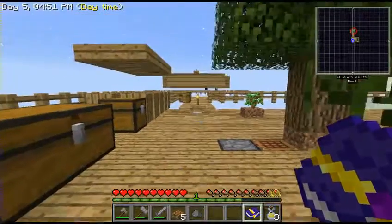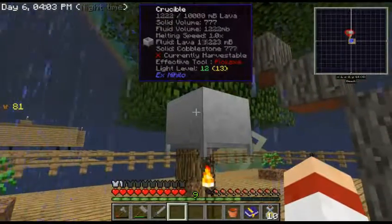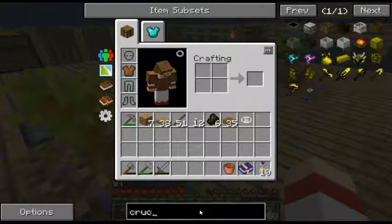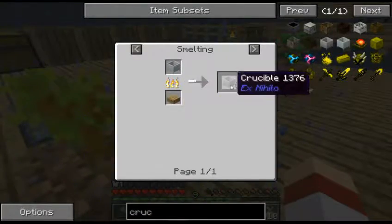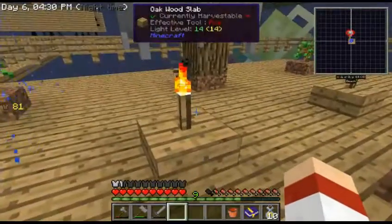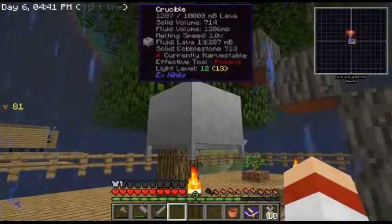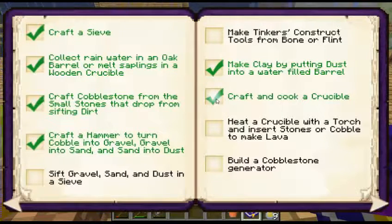Next time I'll hopefully have already made a crucible and started making lava, or maybe already have lava and start building the generator. Welcome back - as you can see I already have a crucible going and also some lava. It's easy to make: just porcelain clay burned in the furnace, then add cobblestone on top of a torch or something that can heat it up. It takes four cobblestone to get one bucket of lava.